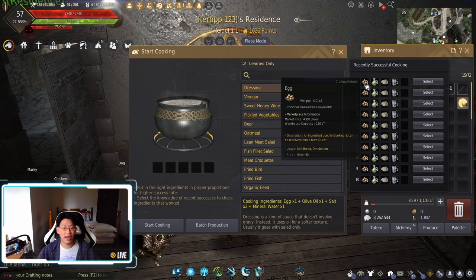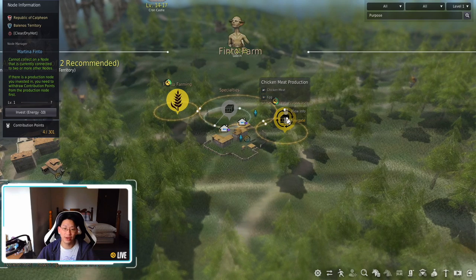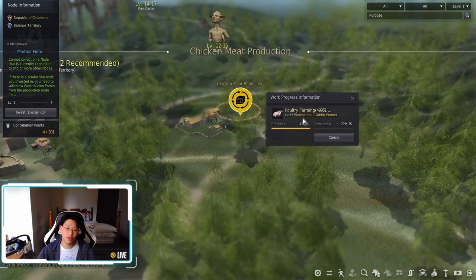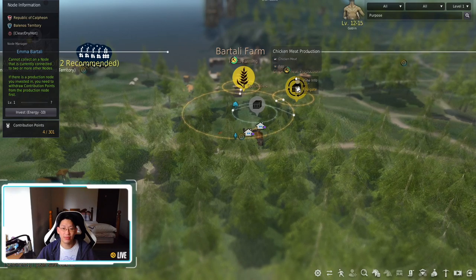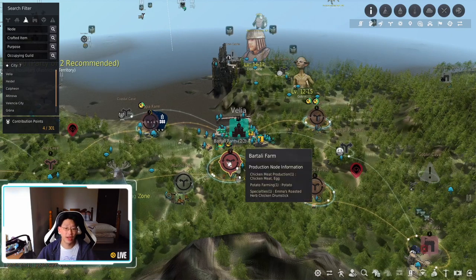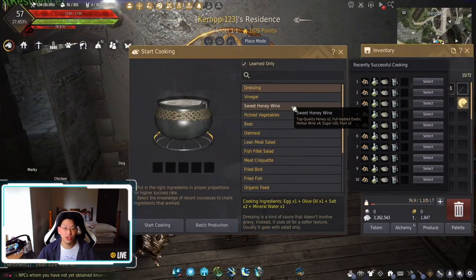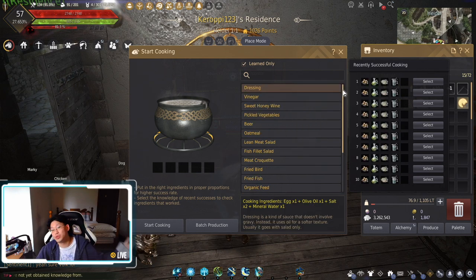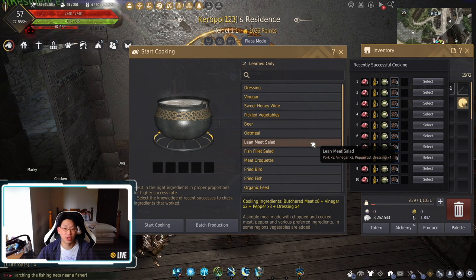As for eggs, I have two nodes which are collecting eggs for me, both in Velia. If we press M and go up to Velia, you'll see right here at Finto Farm there is a chicken meat production. I put a professional goblin worker over there. Then there's another farm right here at Batali Farm — another node for chicken. I have a professional human worker here because these are the only two nodes I know of that give you eggs. They give you chicken meat and eggs, so I can always use the chicken meat for my dark pudding as well.